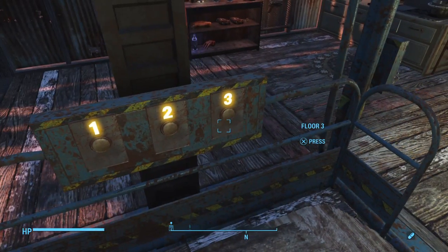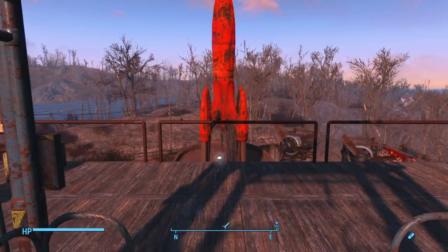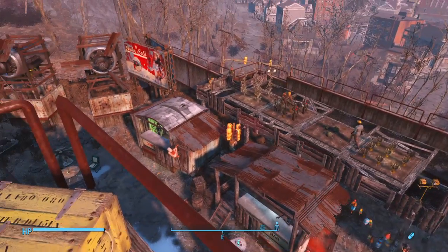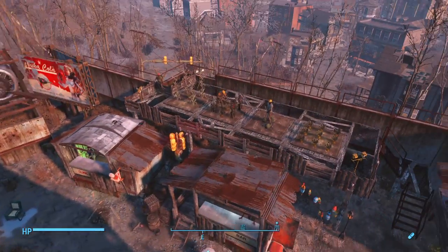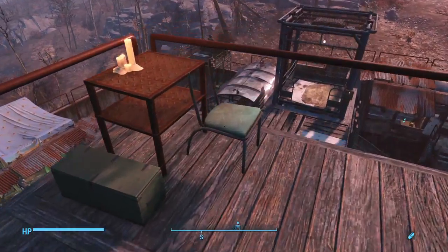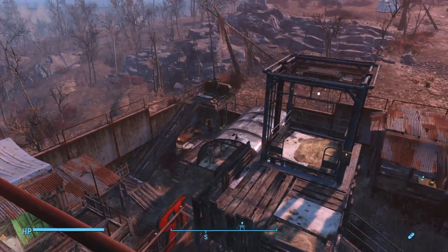We go up to the top floor — what I call the crow's nest. We've got good views all around the settlement; you can see exactly what's going on up here. I've stuck little seats on each corner so I can have a sit-down, or if I can get a settler up here they can use it as a little sniping post.